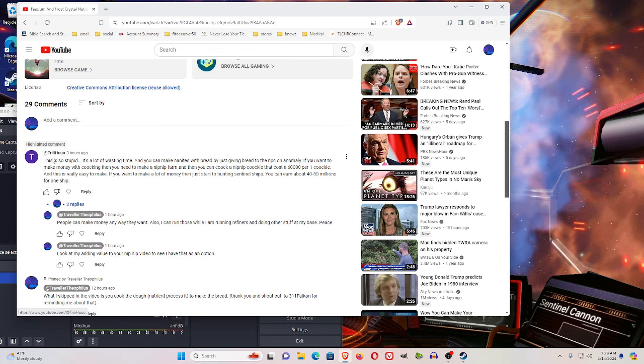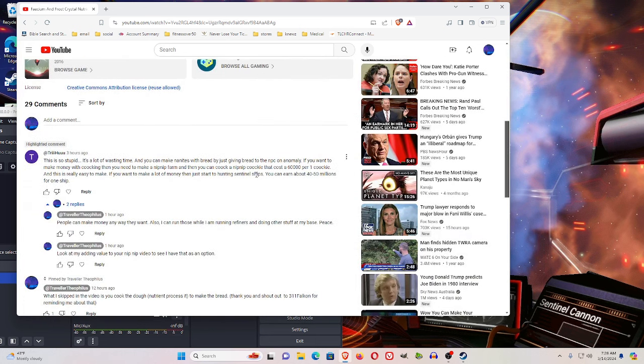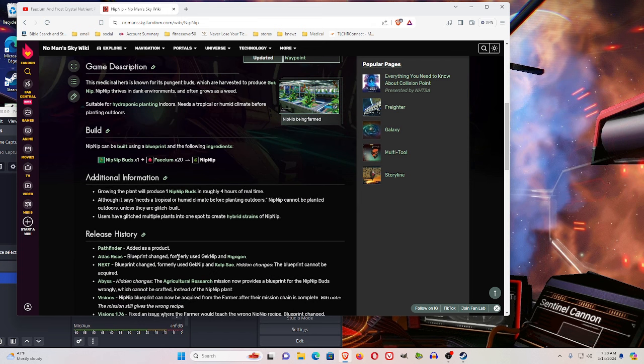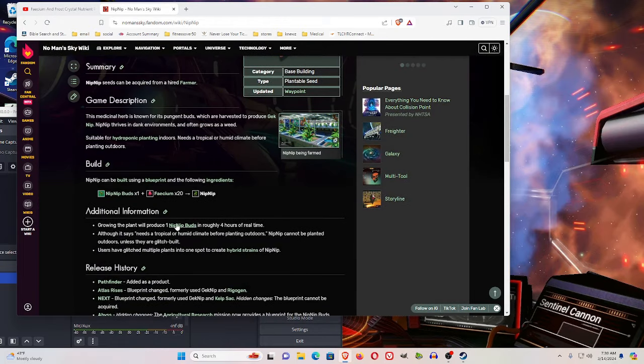So this Tree Who — I guess this is a little bit of a rant, this video — is sort of right about $40 to $50 million for one ship. But let me explain something. If you go to the No Man's Sky wiki, it says that growing the nip-nip plant takes roughly four hours of real time.